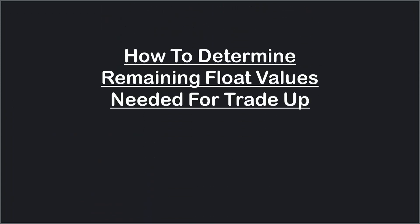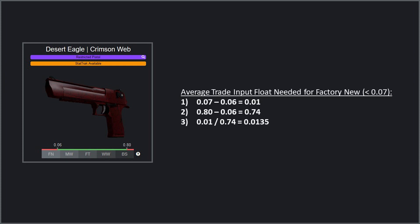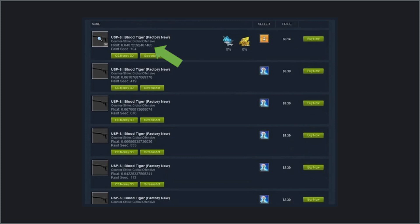There are many scenarios where it's helpful to be able to quickly calculate what the remaining input floats need to be for a trade-up contract. For the first example, say we're running a trade-up for a skin with the same float caps as the USP Whiteout — like this Desert Eagle Crimson Web with a minimum float cap of 0.06 and a maximum float cap of 0.80. Using the formula we just covered, we know we need our average input float to be 0.0135 or less for a factory new. Often with these trade-ups using a rare or inactive collection, it's extremely difficult to find really low float skins, so typically you're going to be using one or two skins from that collection, with the rest being really low float filler skins from other collections. So let's say we're using one low float mil-spec skin from the eSports 2014 collection and the other nine skins will be low float fillers.